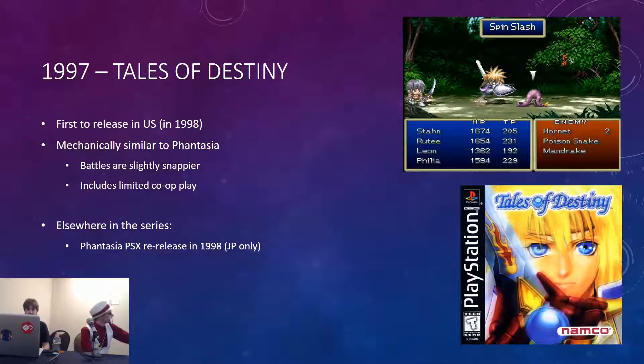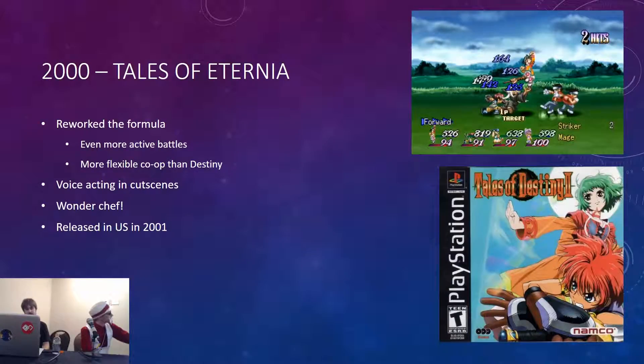Then we move on to Tales of Eternia, which shook up the way the previous two games had worked. It's a 2D game, your characters run around on a single line and punch stuff and hit things with swords, but it's a lot faster this time and more fun to play. Co-op was really more flexible — you can drop in and out and rearrange who every player is playing as. It has voice acting in the cutscenes, which is great. In the English version it's not great, but it's still fun. There's also a PSP version which is a lot easier to get.